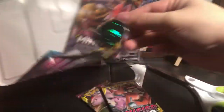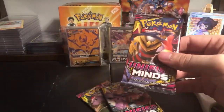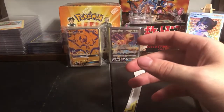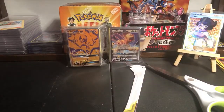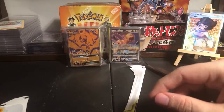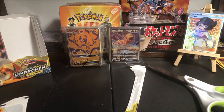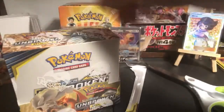Emma says her girlfriend is here and she better behave. Oh, behave - Austin Powers! Speaking of which, we're out of the Unbroken Bonds - you know what we'll do with this empty box? Fill it up with Unified Minds. Let's get a fresh Unbroken Bonds box.